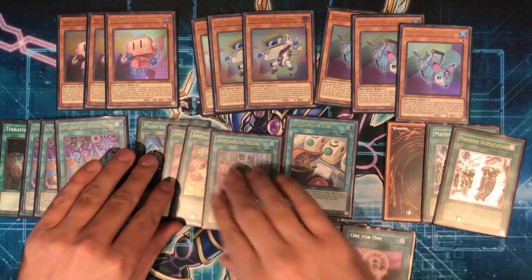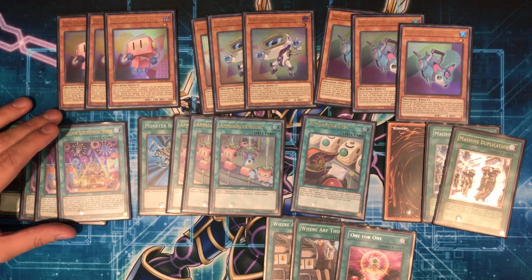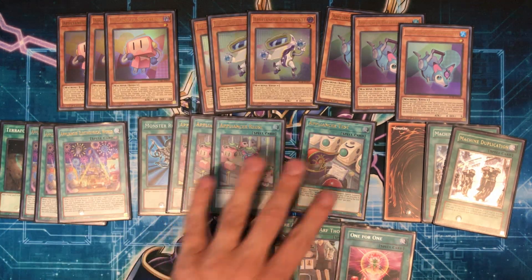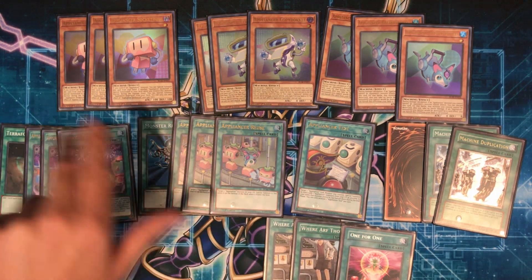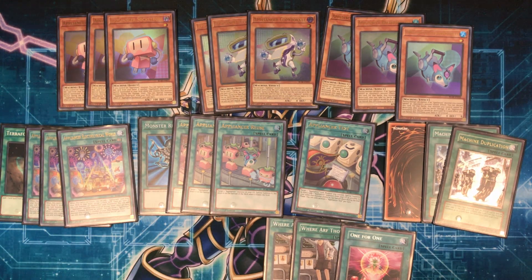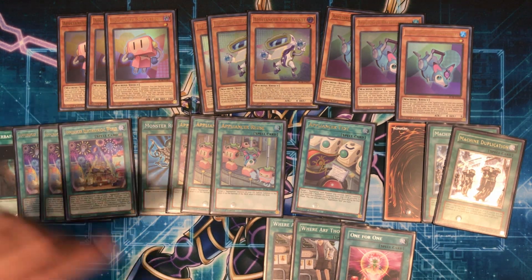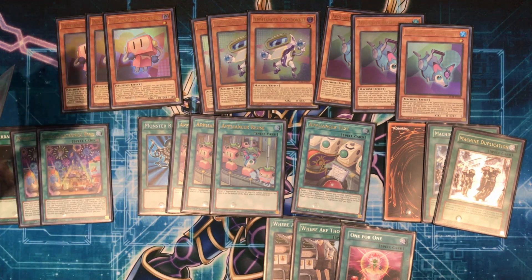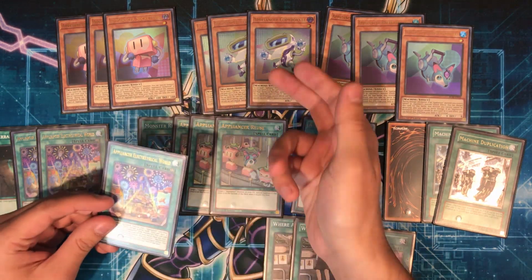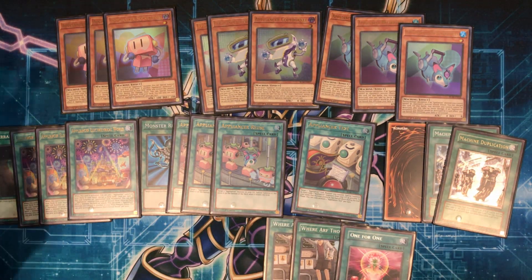Going on into the field spell — probably the best card of the deck, to be honest — Appliancer Electrolyrical World. When you activate it, you can search for any Appliancer card besides the field spell, so any of the monsters or Test or Reuse. Once per battle phase, you can switch the locations of two Appliancer Link Monsters, which comes up because Link Monsters have effects when they're linked and when they're not co-linked. And when an Appliancer is link summoned, you can add one Appliancer from your graveyard to your hand. The main combo — which I'll go over in a combo video — is Lyrical World plus either Copy Buckle or Socket Roll, and that's the ideal hand.